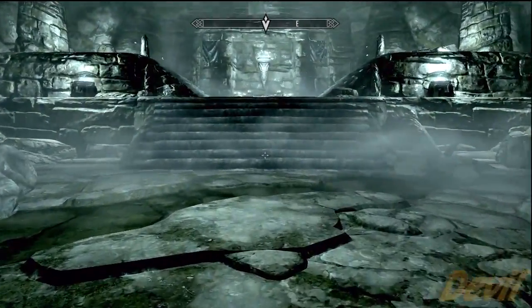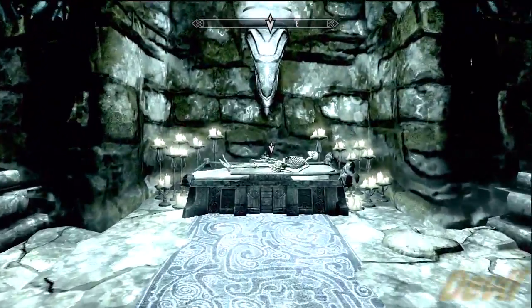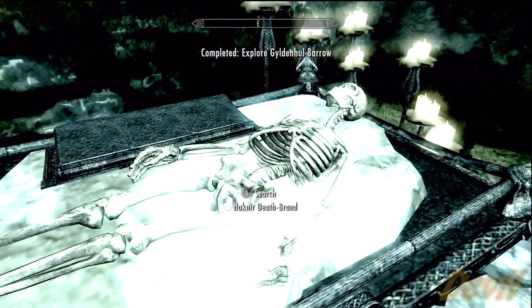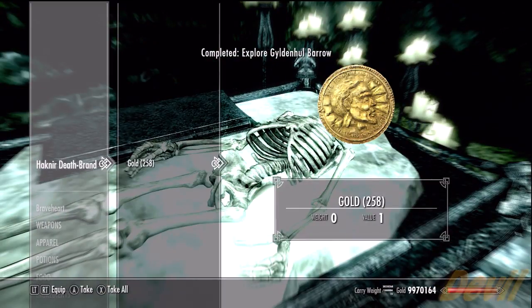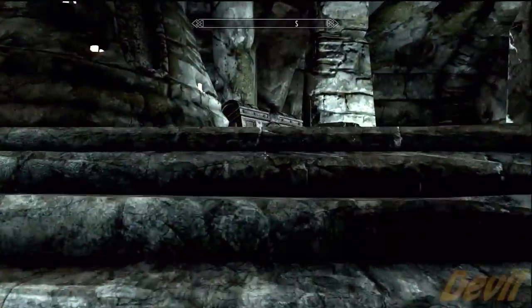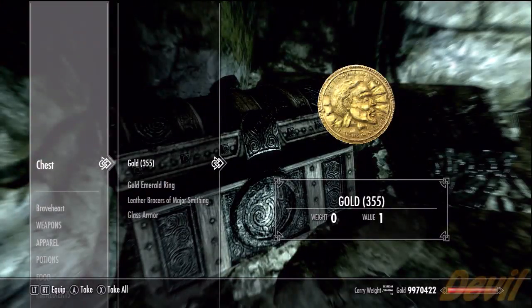Once you pick up the first weapon — Bloodscythe, it's just up here — it will actually activate the boss fight. Once you pick it up, he will spawn. There's the guy's corpse which has nothing on him, and there's also a chest up here that just has some flawless Sapphire gems and an Emerald Ring and stuff.